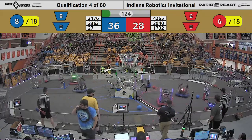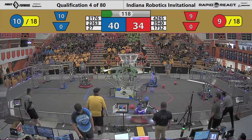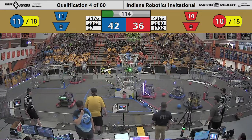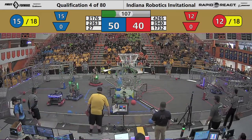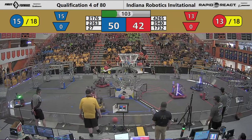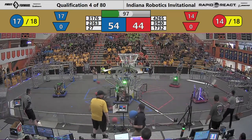Red Alliance delivering more cargo now. 1732, the Hilltoppers, in on the action — they're on the near side of the field. Additional cargo being supplied by members of the Blue Alliance: 3176, Purple Precision, delivering cargo right on point.